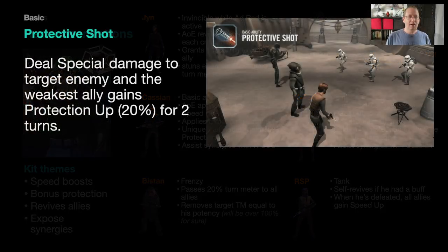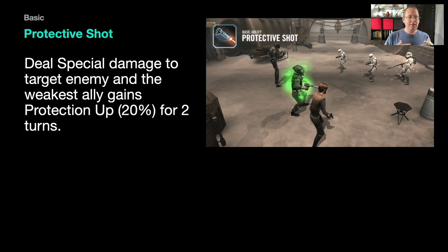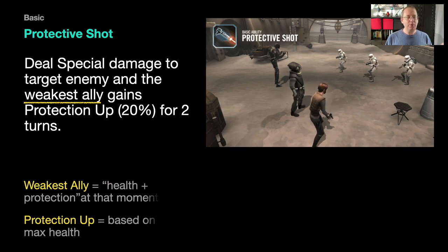Let's look at Raddus's kit. His basic deals special damage to a target enemy, and the weakest ally gains protection up 20%. 'Weakest ally' is often misunderstood — it is health plus protection at that moment. This is important because tanks like K2 and Pathfinder, as they take damage, will become the weakest ally, so Raddus's basic will keep pushing them back up to tank longer.